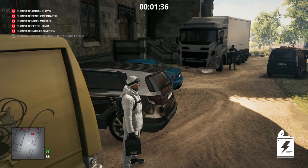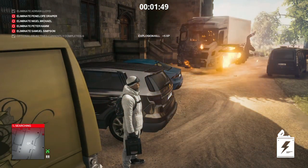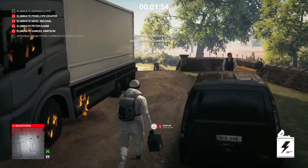Once he loses interest he returns to the front of the van, where he will be very briefly very warm and receive a quick, free flying lesson — destroying a perfectly good van in the process. Target one has been dealt with.